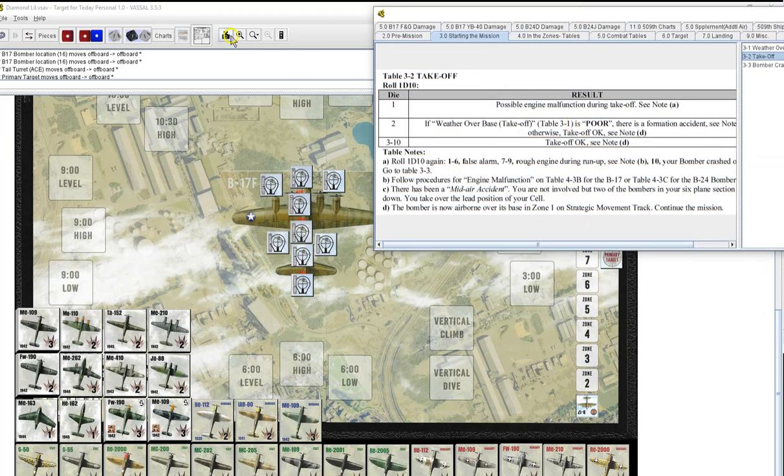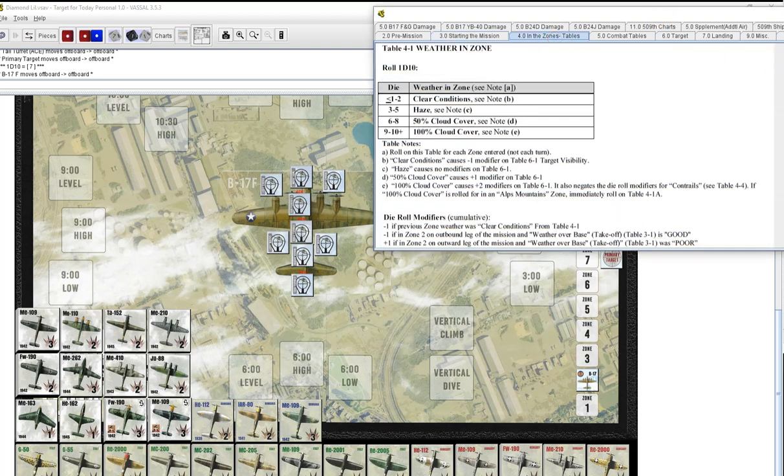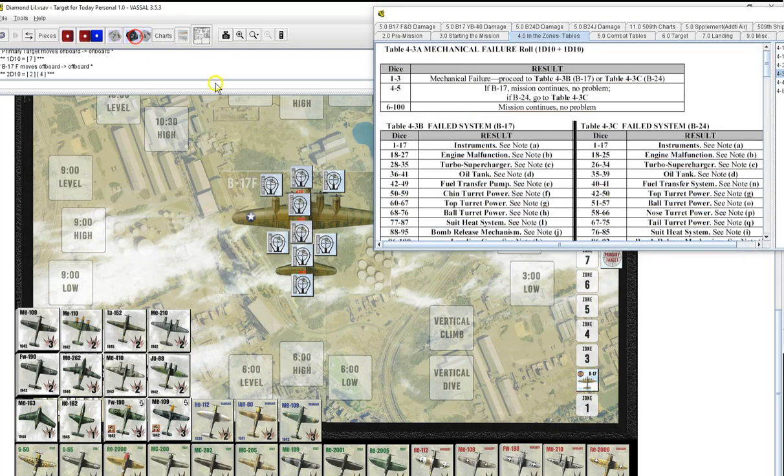Alright, take off — world you die 10-7 — take off. We find ourselves in zone two over the Mediterranean in Algeria. We have haze, no mission recall, no mechanical failure, no contrails. We are in formation above 10,000 feet. We have no German resistance, which means zero fighters, zero fighter attacks, no evasive action, and no flak.